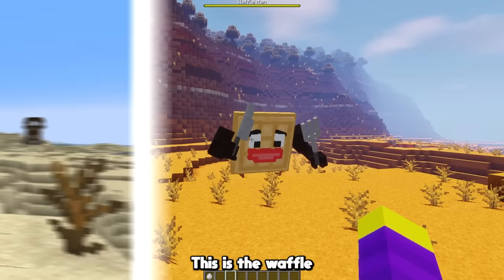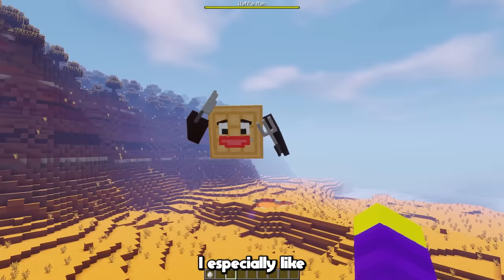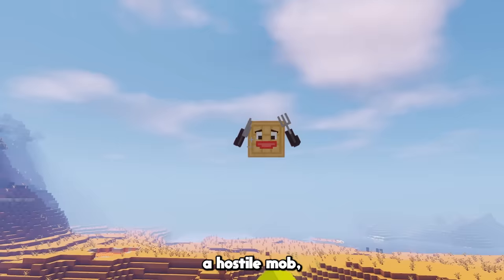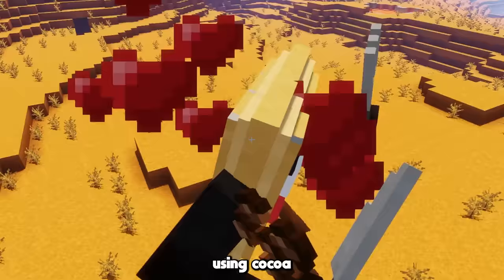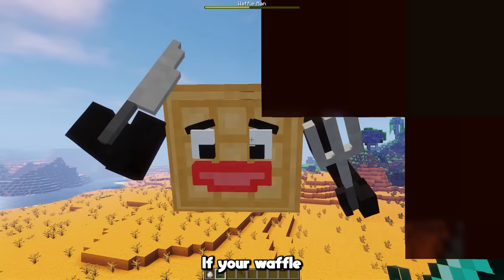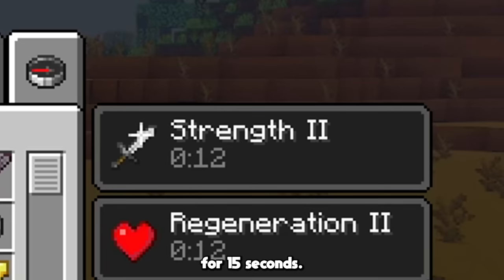Let's see how he looks in game. This is the waffle man in game. He definitely looks pretty interesting. I especially like how it looks like he's swimming in the air when he flies around, it's pretty funny. The waffle man isn't really a hostile mob, but you are able to tame him using cocoa beans, which I picked as an item because of Belgian chocolate because our translate was in Belgium. If your waffle man dies, he drops a waffle, which when you eat it gives you strength and regeneration for 15 seconds.